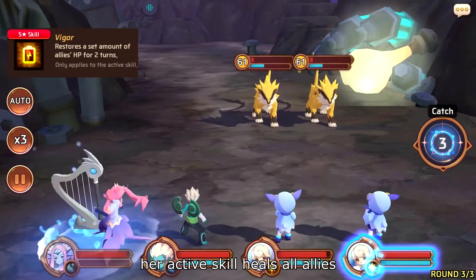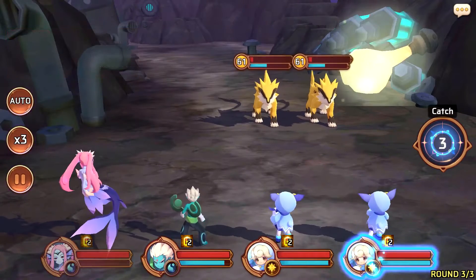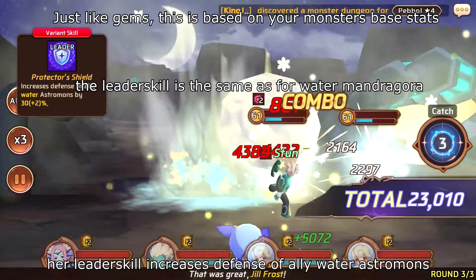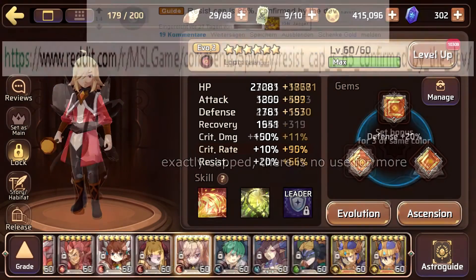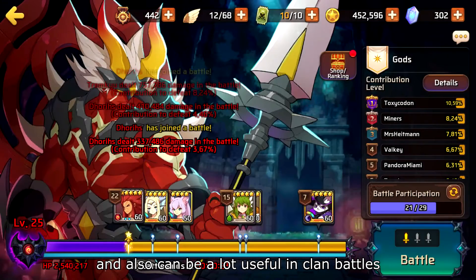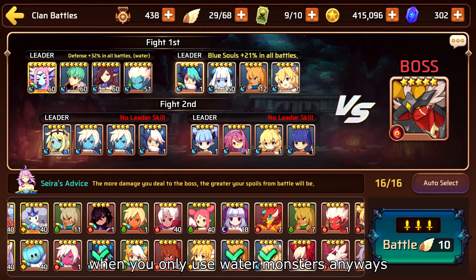Her active skill heals all allies and restores a set amount of HP for all allies. Her leader skill increases defense of ally water astromons by 30–35%. Since defense isn't capped, this is in general a nice leader skill and also can be very useful in clan battles when you only use water monsters anyway.